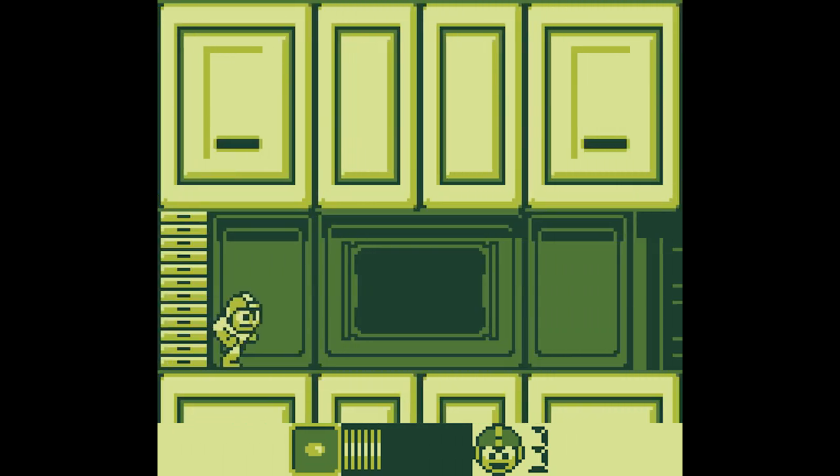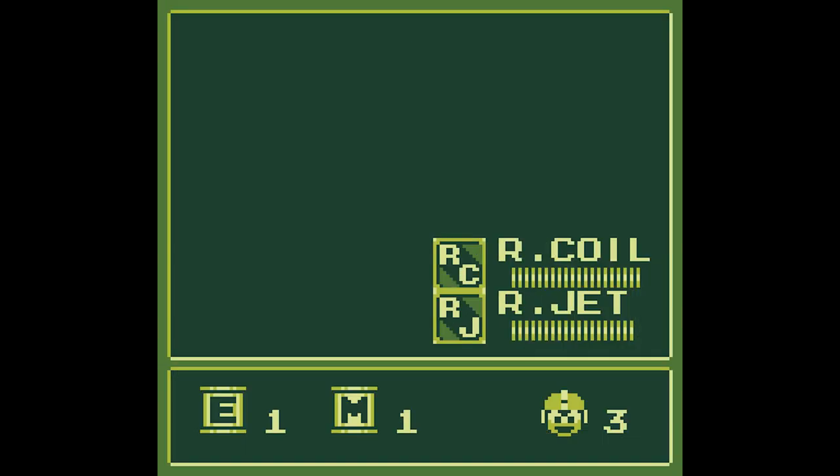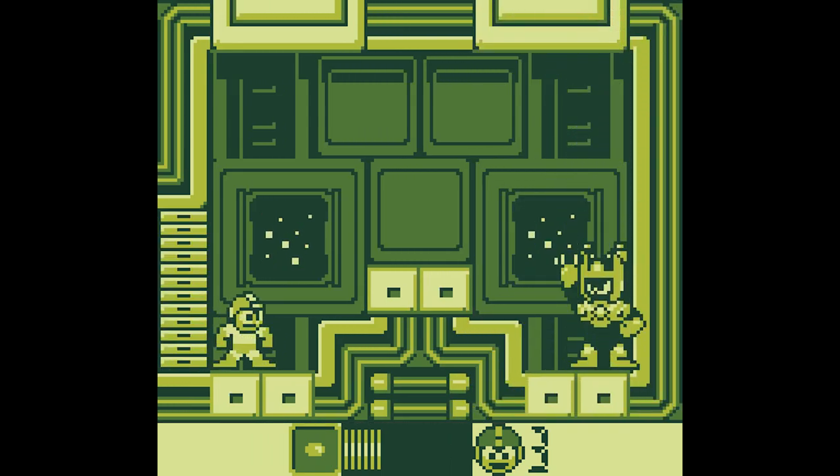I'm right at the boss door right now and I lost most of my health. Well, I have one E-Tank, M-Tank, and three lives, so I'll rough it out. This is a compressed boss room, so I suppose I'll be attacking using sparks.